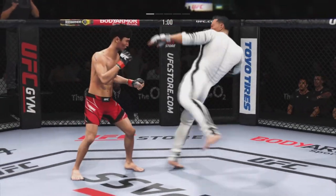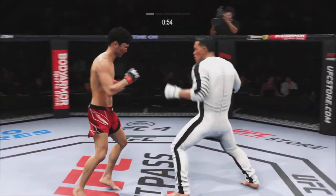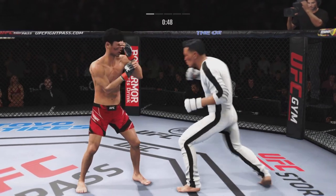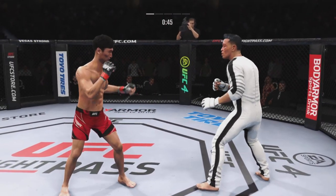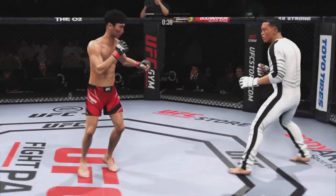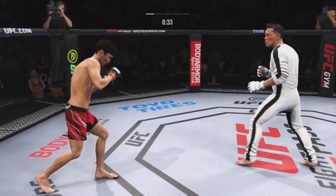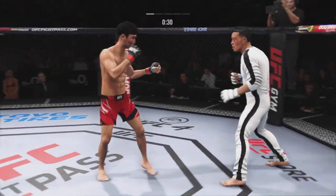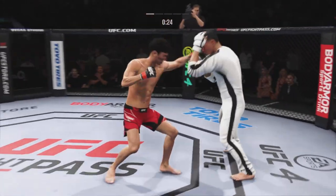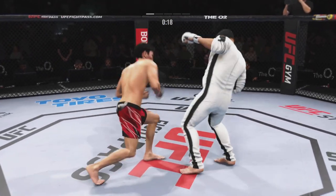Just misses with that big right hand. Flush right hand is true. Another shot lands upstairs. Nice sneaky head kick. Look at the force behind that leg kick. Pinpoint knee to the body — every time an opponent tries to get close, he just drives that knee to the body. Great timing.